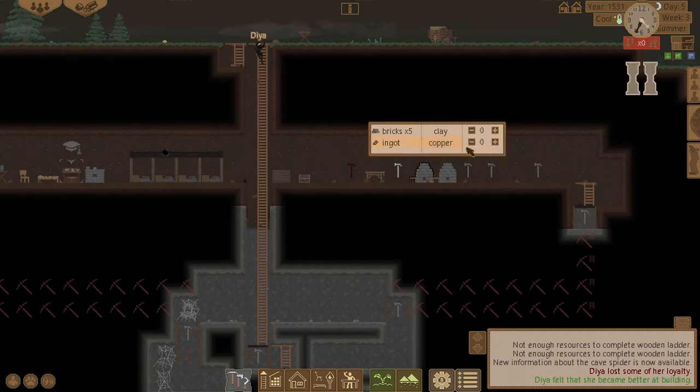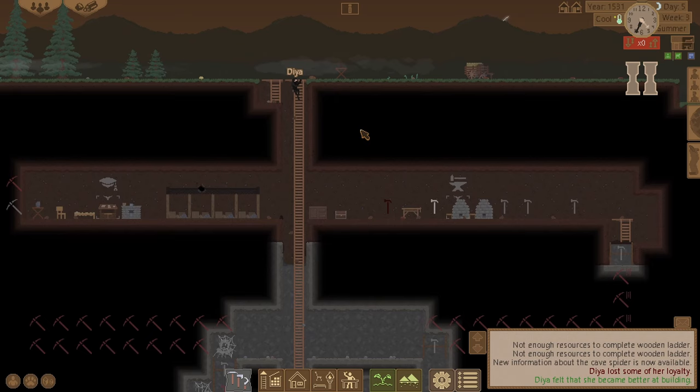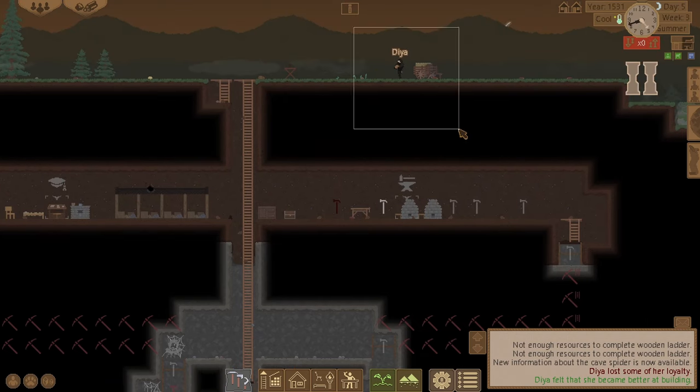Let's set that smelter to copper now. I've got copper ore — it makes clay but not copper ore. Oh wait, there we go — it needs to be working. He's going to eat first.